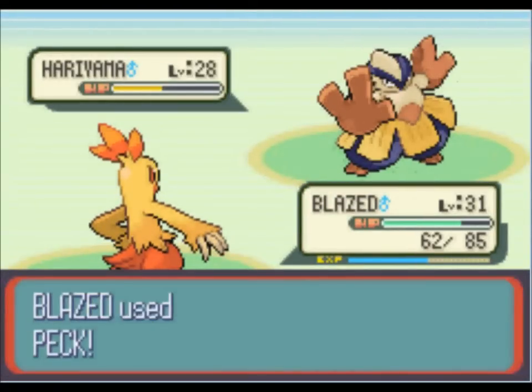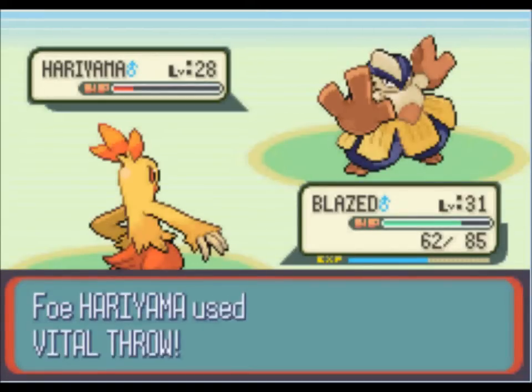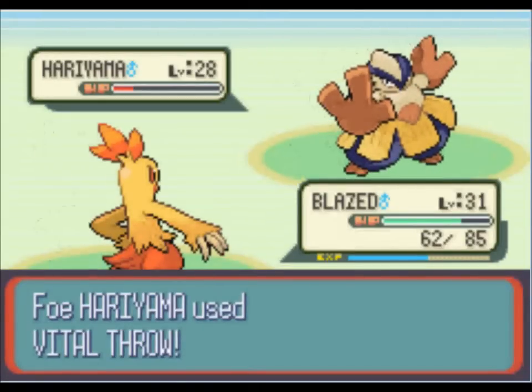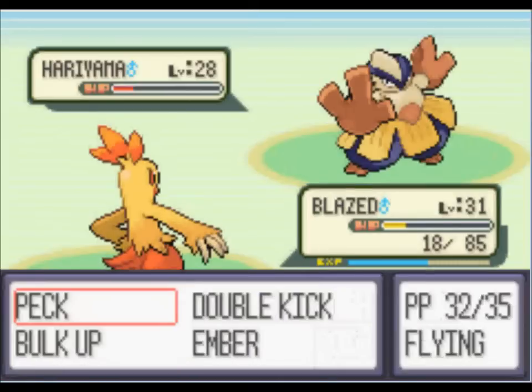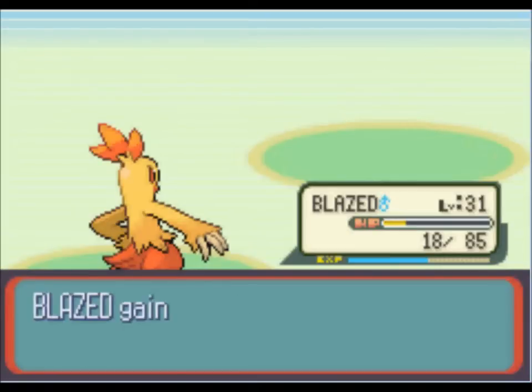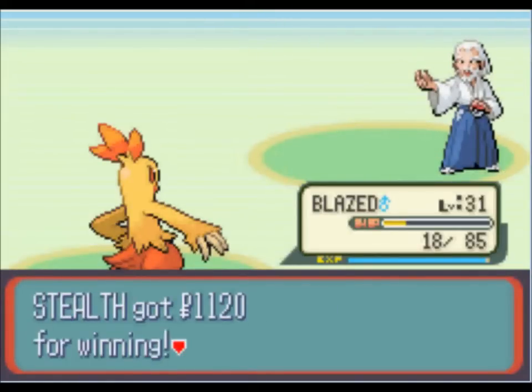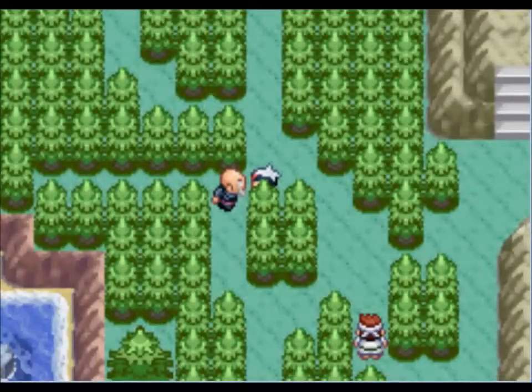You're going to Vital Throw me? Go ahead. One more Peck should do it. Okay, that battle didn't go out exactly how I planned. I was expecting Baconator or Whiskers to take him out no problem, but I was wrong.